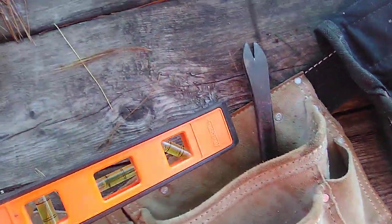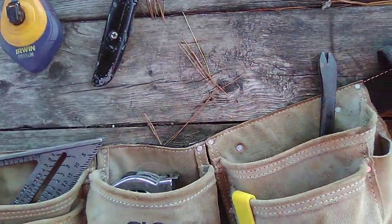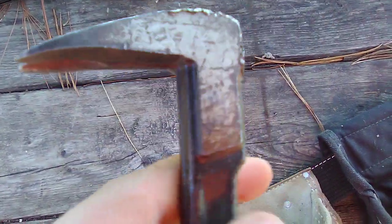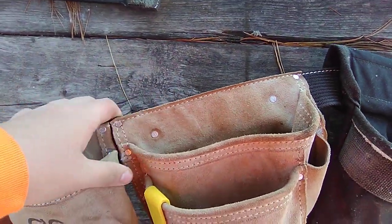Most people like Stanley knives though. Next thing is my torpedo level, which is a Johnson. I recently bought it — I usually use it for when I'm building shelves and whatnot. And here's my nail puller — it's a Stanley 10-inch. This thing is amazing but it's been beat up quite a lot, as you can tell it's been used. The inside of this pouch is really deep — it fits most of my hand and halfway up my wrist.